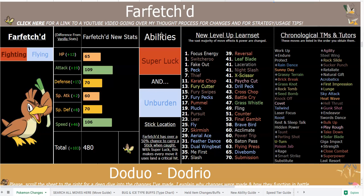Farfetch'd does have a 50% chance to be holding a Stick in the wild, so if you don't get lucky just farm it off wild Farfetch'd using Covet, or just catch one — I'm not going to judge you. The ability Sixth Sense works like Compound Eyes and gives a higher chance to find held items. Technically it's a 56% chance across the three encounter slots — 50, 55, and 1 — but I rounded it to 50.